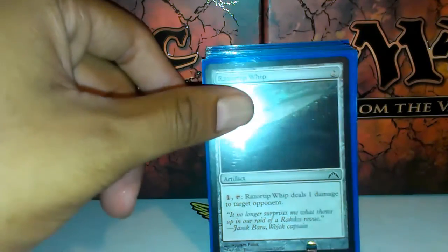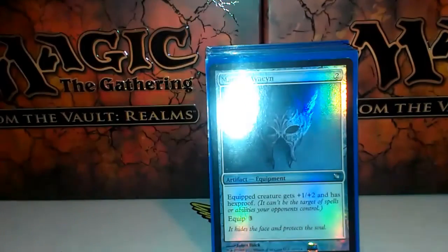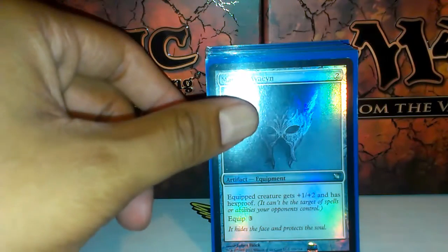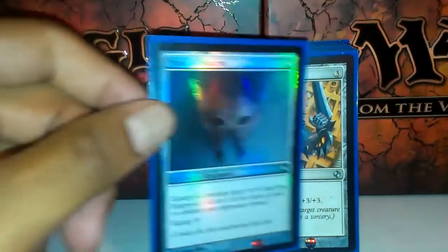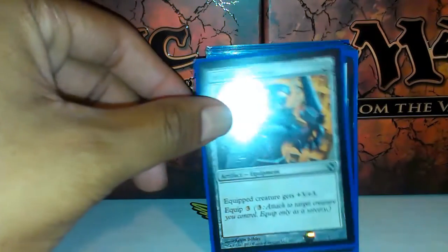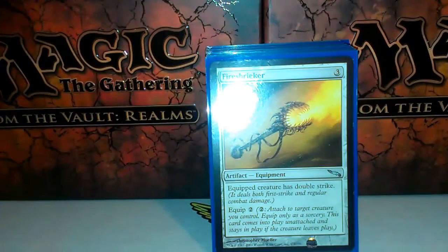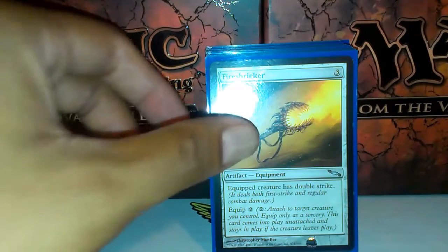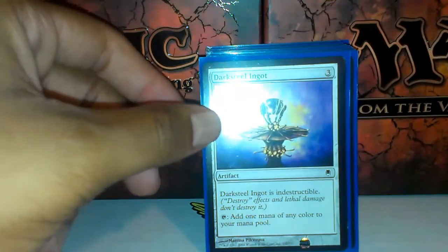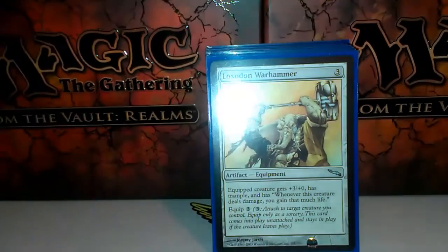Razortip Whip — it's instant damage. Mask of Avacyn — gives plus one, plus two, and hexproof. Volshok Battlegear — gives plus three, plus three. Fire Shrieker — gives double strike. Darksteel Ingot — to help you fix mana whatever colors you're running.